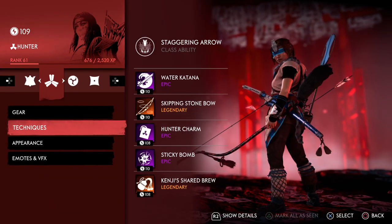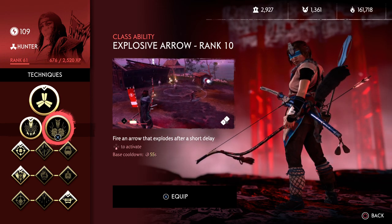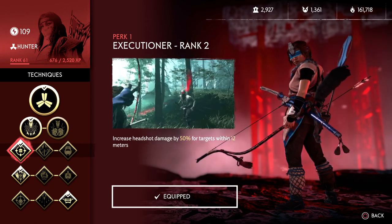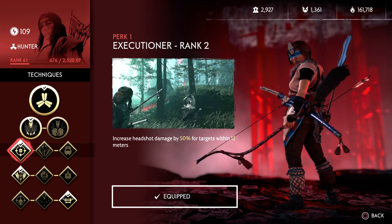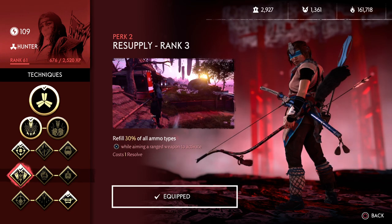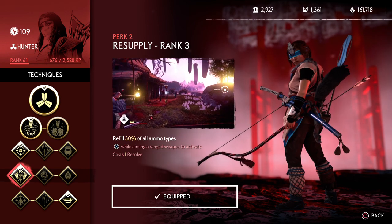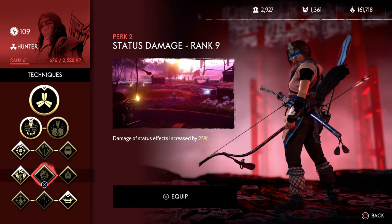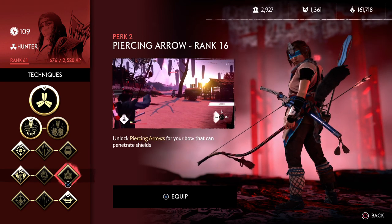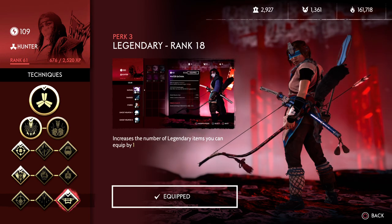Now, the techniques for this setup. Staggering Bow — you're not going to go with Explosive Bow because we don't have that fire setup, so it'd be a waste. So, Staggering Bow. Like I said, if you want to heal yourself, you're going to have to be close, so might as well put the 50% extra headshot damage within 12 meters. And with this setup, because we have helmet piercing, you might want to refill on that ammo from time to time. This is useless since you don't have a fire build and you're not poisoning anybody. You've got two legendaries — that's why I have this equipped.